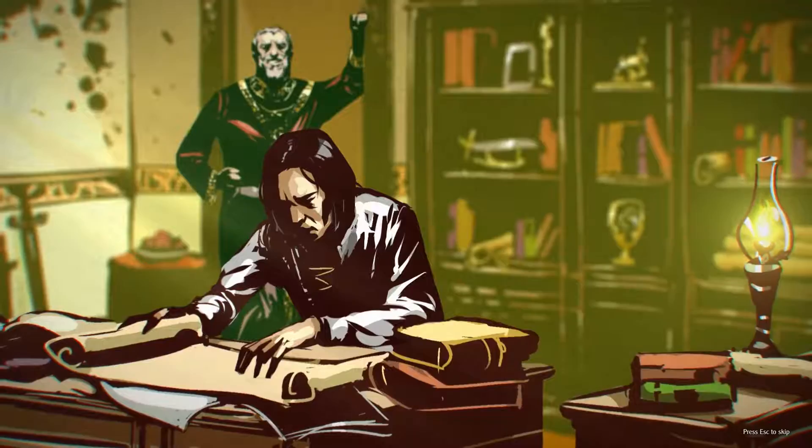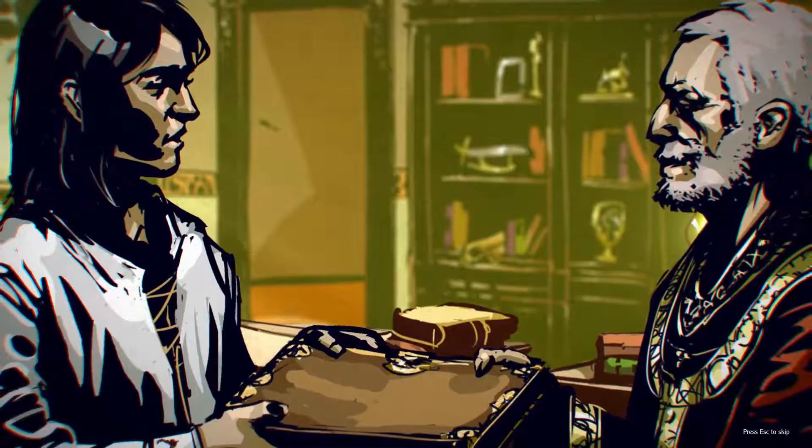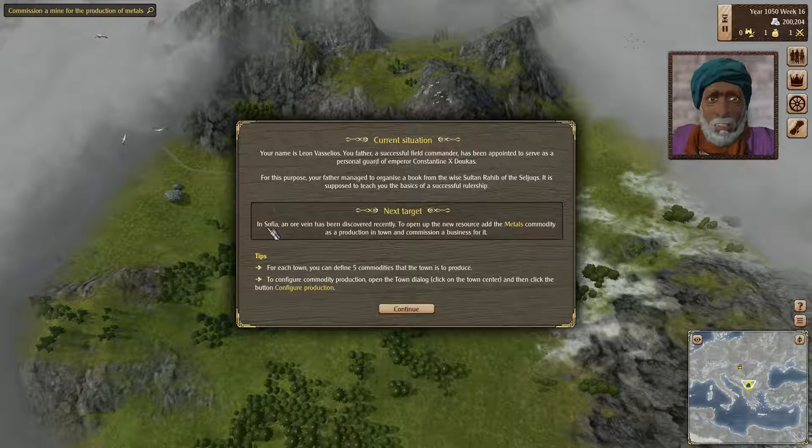Before he departs, he transfers control of Sophia to his son. Leon is to continue leading his hometown, ensuring that it prospers. Thank you, papa! For this purpose, the father gives his son a book filled with the teachings of a certain wise leader. Thereupon, I encounter this young man for the first time. I am the author of that book. Listen to the teachings of Raheb the Wise.